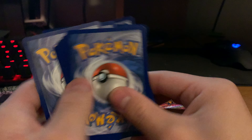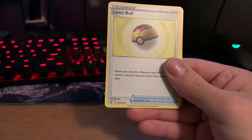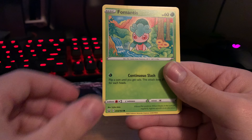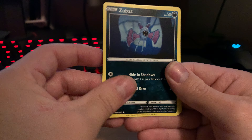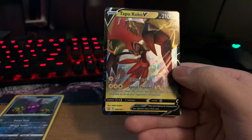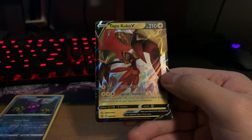Four from the back. We start off with Fighting Energy, Cacturne, Level Ball, Single Strike Energy, Galarian Mr. Mime, Fomantis, Spiro, Zubat, Cubone, a Reverse Morpeko, and a Tropius V. That's cool — I think I have this card already. But I think I got a hit. I like that Morpeko artwork, that's pretty cool.